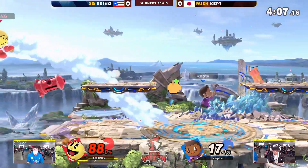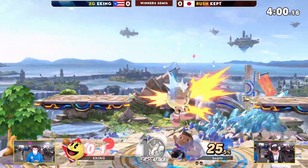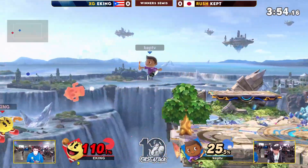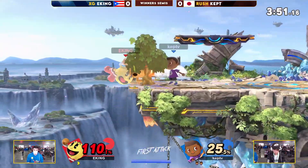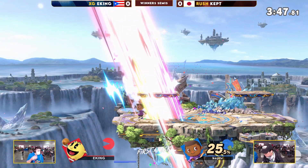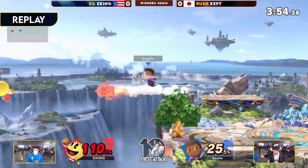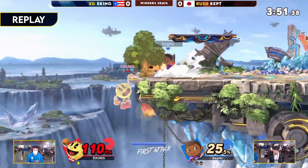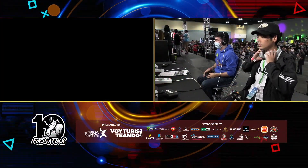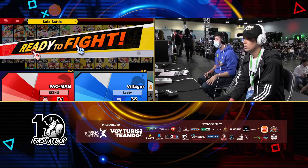He's kind of using it like an air parry in this scenario — very smart. Iking takes a stock at 96%, but he could use his tools to get more information. This is a best of five, and the charge pellet was working effectively. Kept anticipates the getup attack, just goes at it, buries him, and goes for up smash. That's just a testament to Kept's reaction time overall. Iking is using different options all the time, but Kept is still managing to get some stuff going.